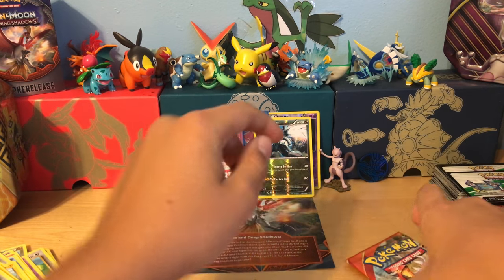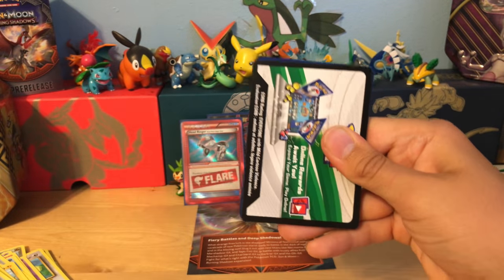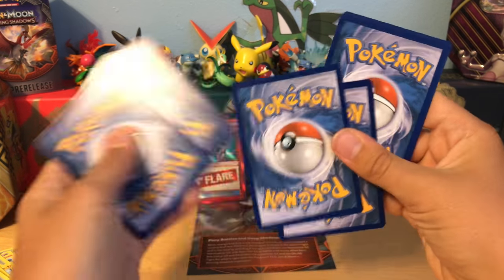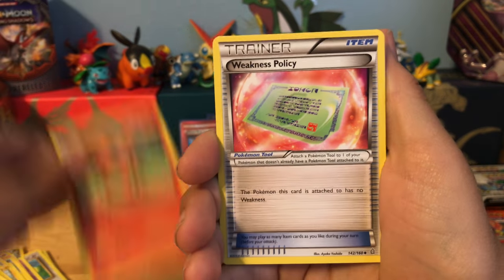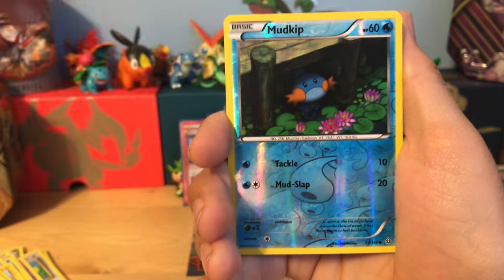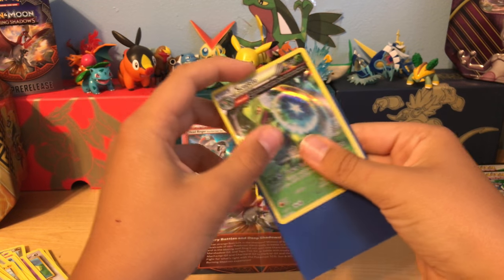This is an amazing mystery power box — it will definitely make me maybe buy one again, who knows. This code will be saved. And we have a Beedoof, Clamperel, Meditate, Tentacle, Vault Picks, Weakness Policy, Nut Arena, Rough Seas, Mudkip — and the rare is a hollow Sceptile. I've never gotten this card before and this is the one card I wanted out of the whole entire set. I am so happy I got it.